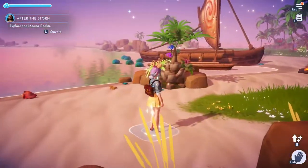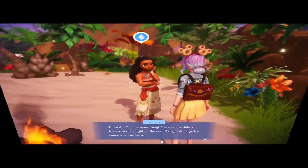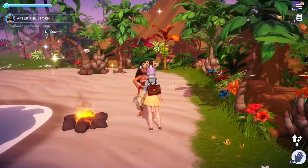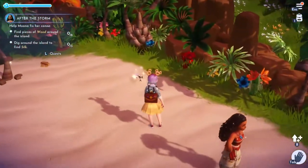We head in here, you have a cutscene which I've just clipped out, and you head straight up and speak to Moana. There's a lot of running back and forth in this. Here we need to find eight pieces of wood and three silk.